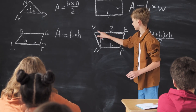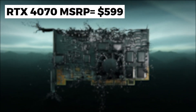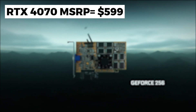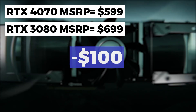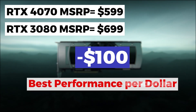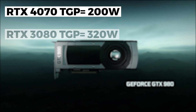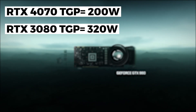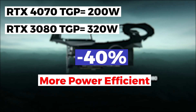Looking at whether the 4070 is worth it: Nvidia priced it at $599, and considering it matches the 3080, users effectively get $100 off for equivalent performance. Additionally, the 4070 features a much lower TGP of 200 watts compared to the 3080's 320 watts, making it roughly 60% more power efficient while delivering the same performance.